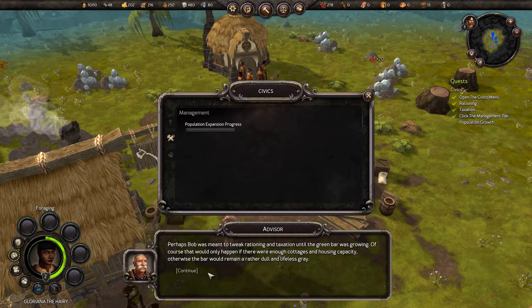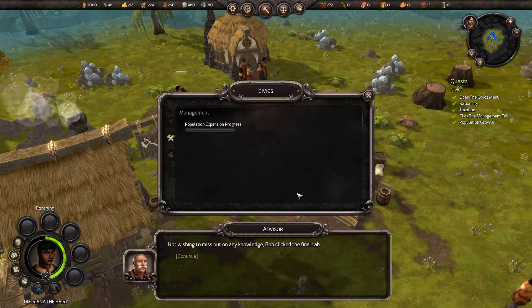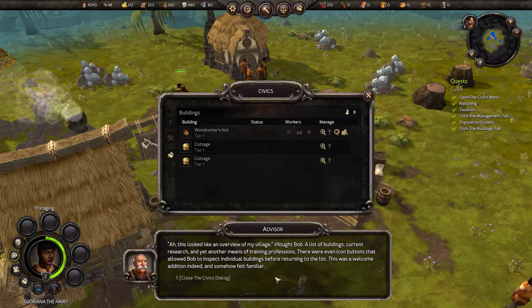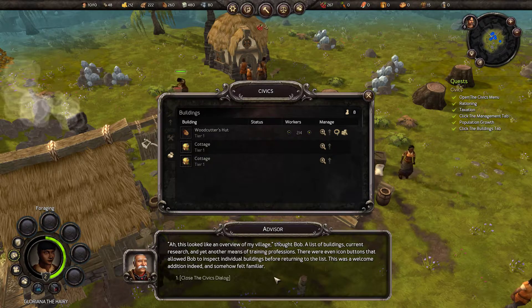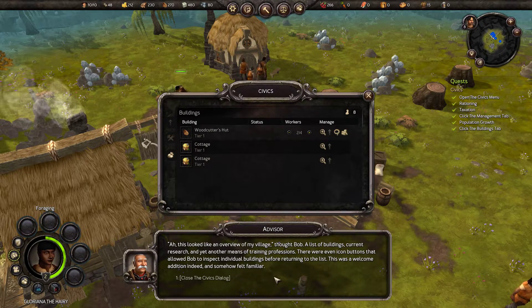Otherwise the bar would remain a rather dull and lifeless gray, which it does because we are at 10 of 10. Not wishing to miss out on any knowledge, Bob clicked the final tab. Ah, this looked like an overview of my village — a list of buildings, current research, and yet another means of training professions. There were even icon buttons that allowed Bob to inspect individual buildings before returning to the list. This was a welcome addition indeed.